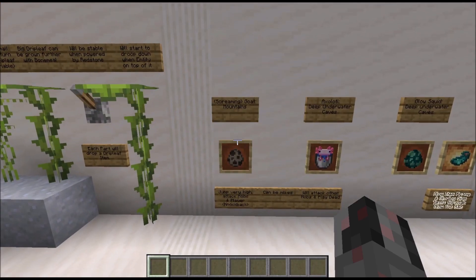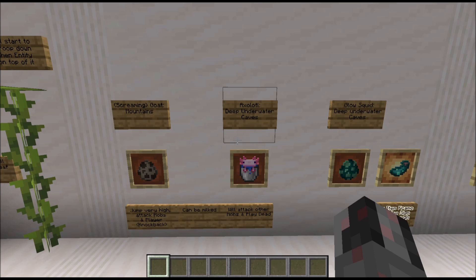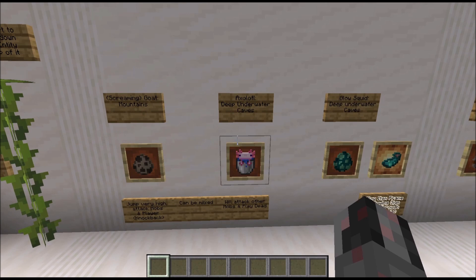Let's talk about the new mobs. The first is the goat and its variant the screaming goat, both found in mountains. This mob can jump extremely high and will occasionally attack other mobs and the player with a lot of knockback, though other mobs won't attack back. It can be milked for milk. Its uses are somewhat limited — you could potentially use it in a mob farm — but there are much more efficient options. The next mob is the axolotl, an underwater mob that spawns in deep underwater caves. It attacks other mobs but not the player, and if attacked back it plays dead and is no longer targeted.